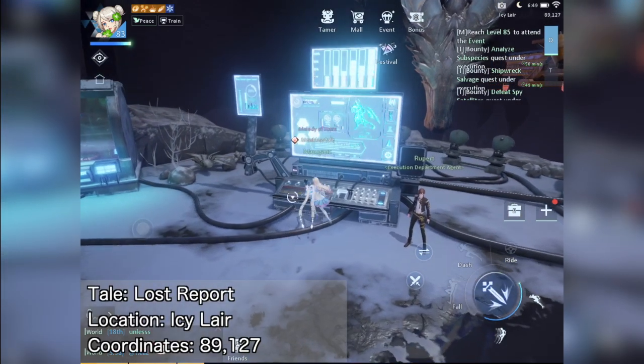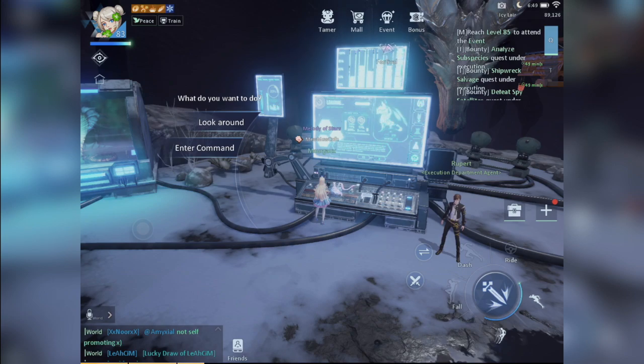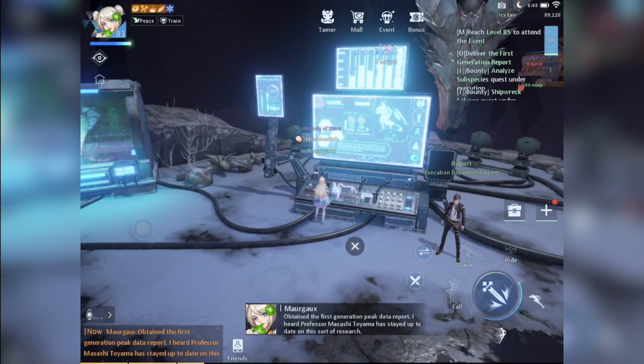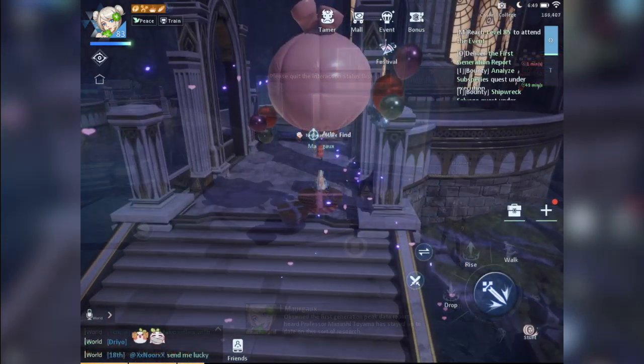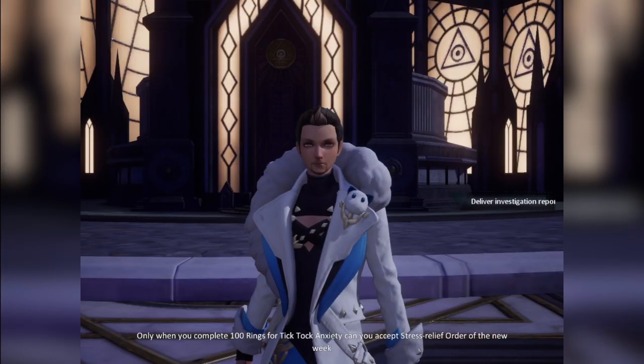Next, head up to the icy lair and interact with this computer. Choose the option 'Look Around.' Then a quest will appear at the upper right asking you to deliver the report to an NPC in Castle College, which will achieve the Lost Report anecdote.